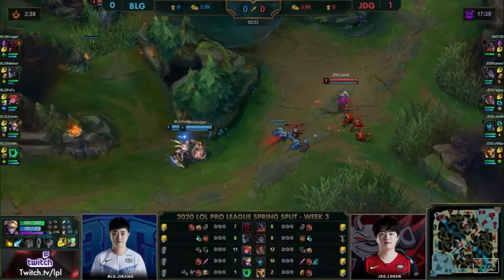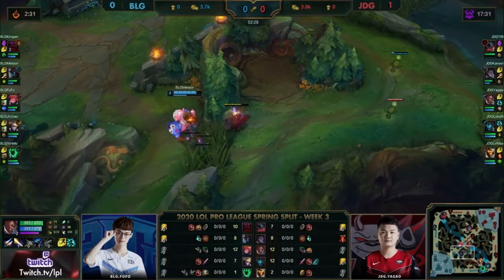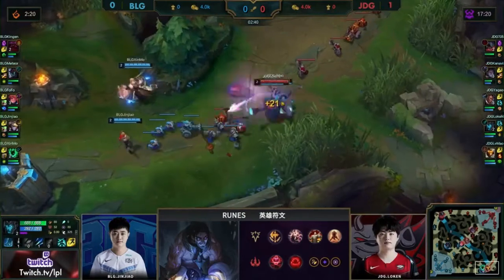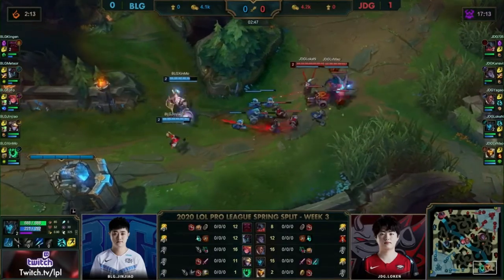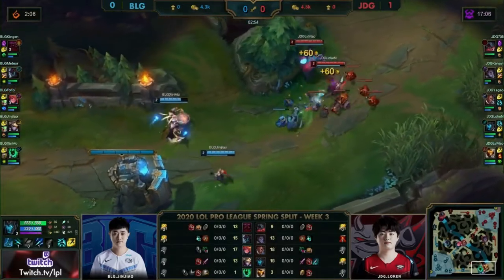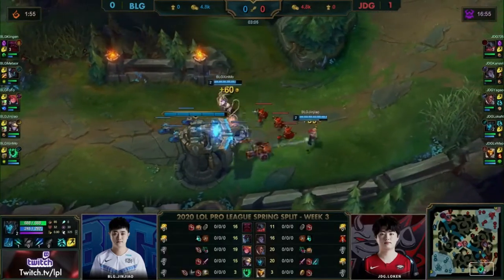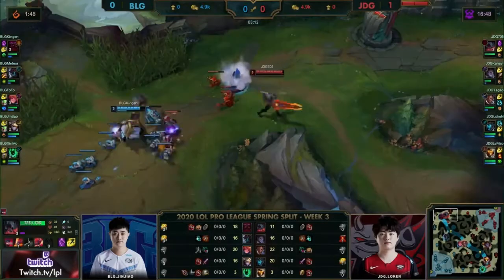With this Ezreal in the bottom lane — you mentioned it during the draft — it's not the strongest in early game skirmishes, purely because you have to go Tear in your build path. BLG are going to give up everything in this early game. They can't fight for Dragons because Kanavi does so well in these early skirmishes alongside the Lucian, as well as the Kalista who will have complete objective control with the Rend. JDG will have free reign to pick up this Dragon and start this snowball. BLG — we've seen them give up objectives before, happy to concede in the early game. But the problem is that's what we saw in game one and it didn't do anything for them; they weren't able to achieve anything later on either.